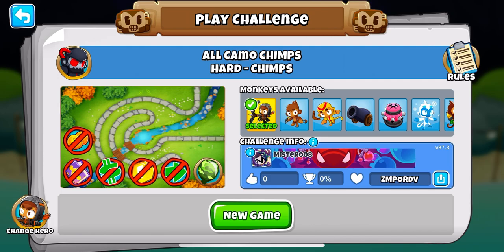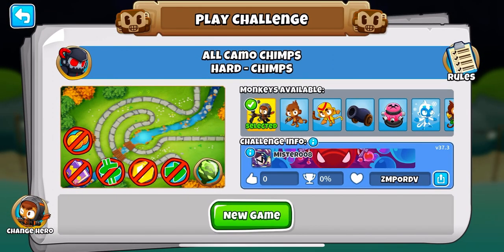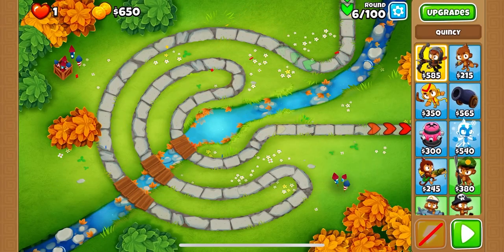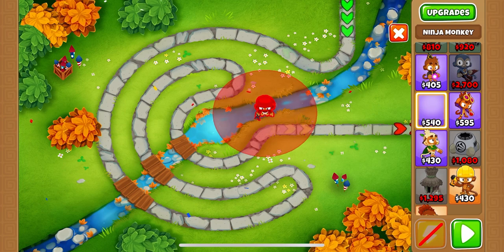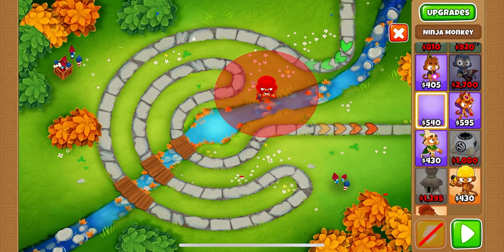Today I have for you episode number 45 of my Bloons Tower Defense 6 Let's Play series. In today's video we are going to be playing All Camo Chimps, a viewer-requested type of challenge. You can see here: no continues, monkey knowledge, powers, or selling, and we do have the All Camo modifier turned on. Chimps means the game will not permit us to make extra money or lose any lives and continue on.